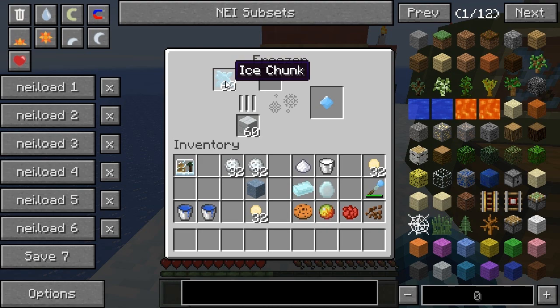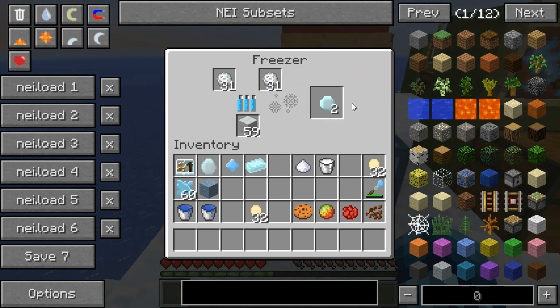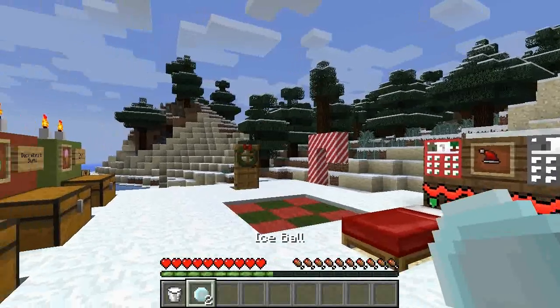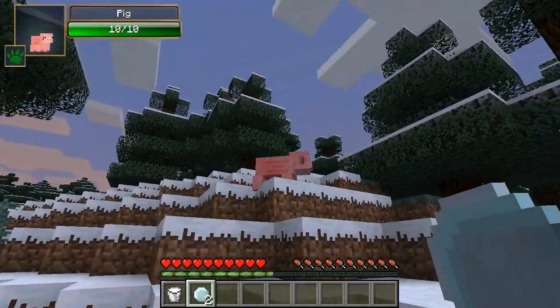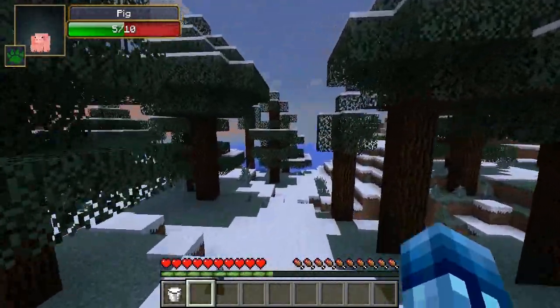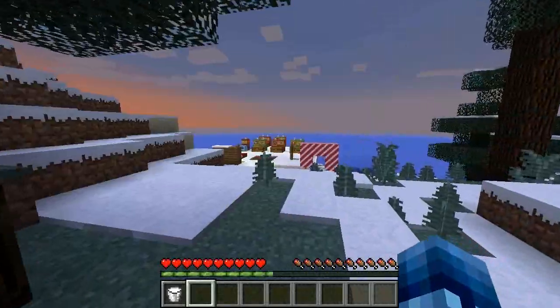If you throw some rocky snowballs into the freezer on both sides, it creates what's called an ice ball. You get two ice balls, and they hurt more — they do five damage each. Testing on the pig: if I hit him with one more, it would have killed him. So ice balls do five damage each, which is pretty cool.